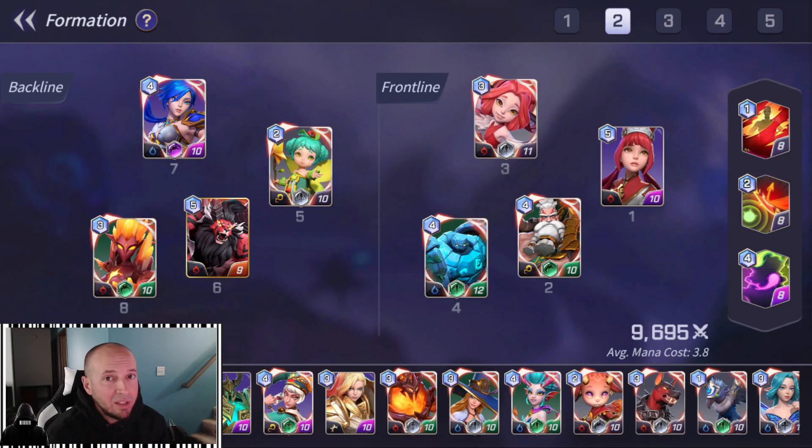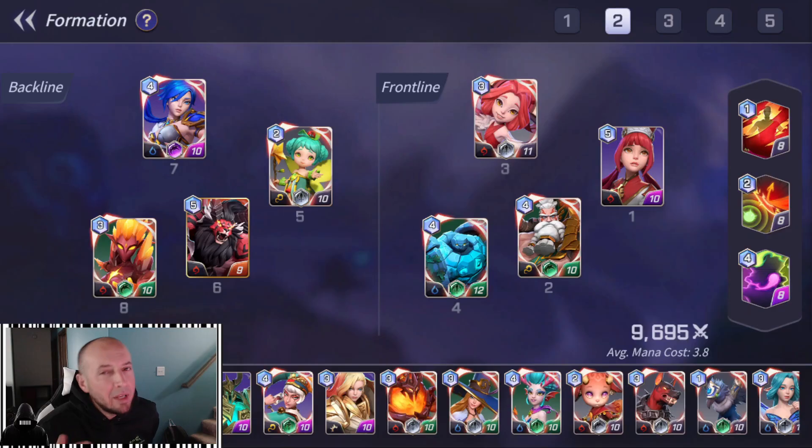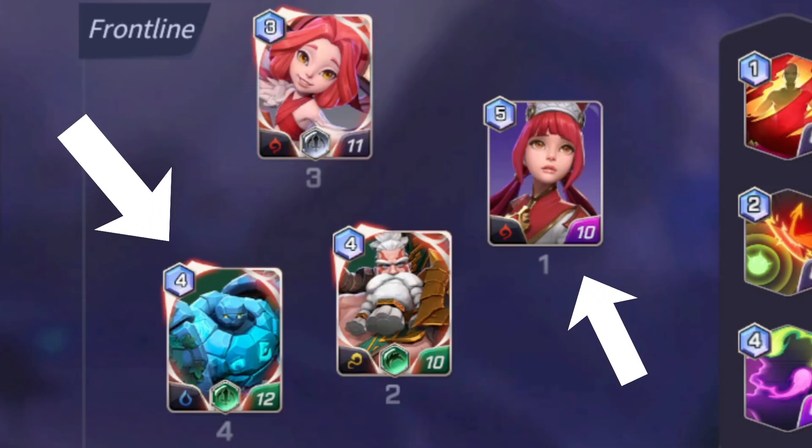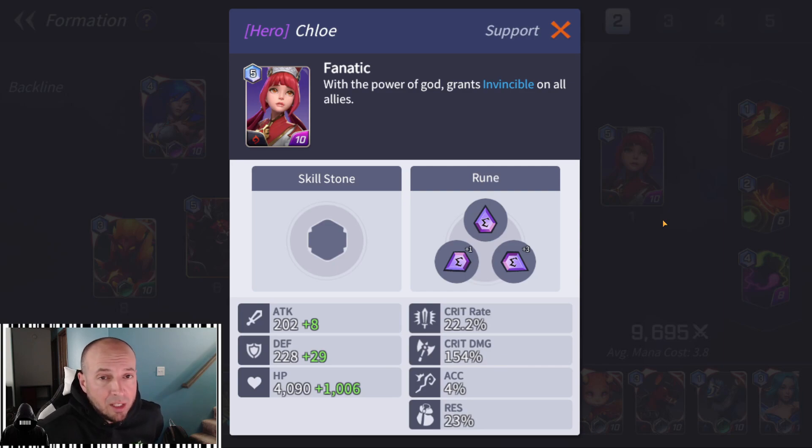This team comp pretty much consists of killing the front line as fast as possible and stalling so the enemy team does not get to my back line. In the first spot I have Chloe — she's my leftover spot. Your first and fourth spots should be the tankiest people on your team. I run Chloe here because her base stats are the highest I have left over. I'm running her on energy, and in ranked this is the best runes I have left. In arena or world tournament I would run her on guard.